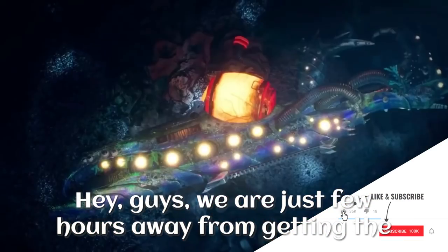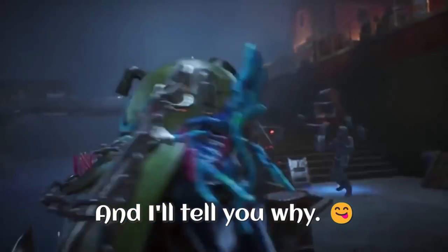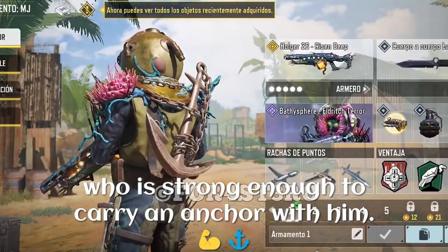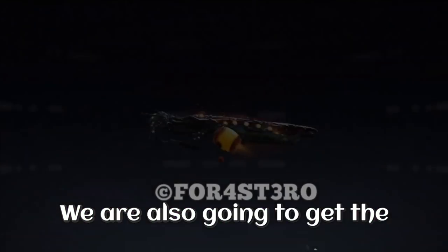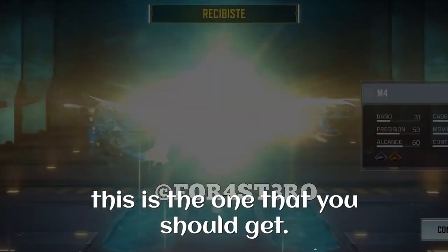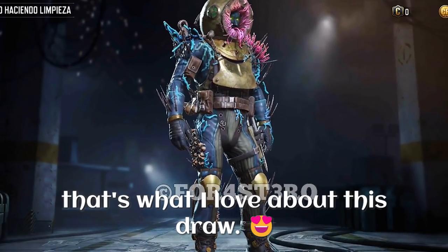We are just a few hours away from getting the deep summoning lucky draw, which is going to be crazy. We are going to get a tier 1 epic character skin who is strong enough to carry an anchor and has glowing eyes. We are also going to get the brand new legendary Holger 26 skin, and if you have missed the mythic Holger, I think this is the one you should get.